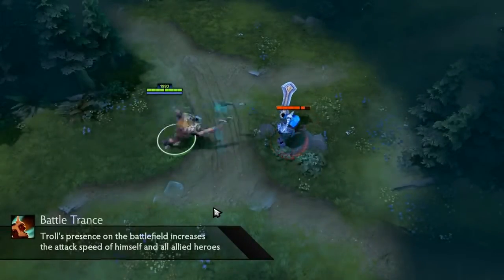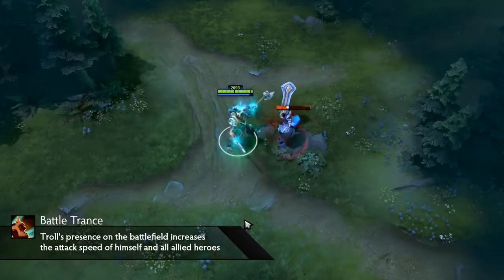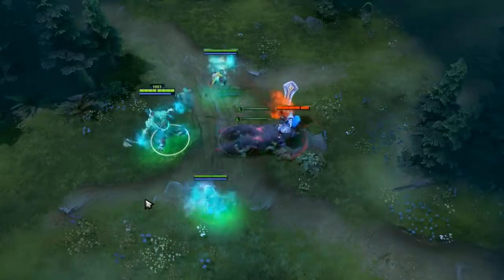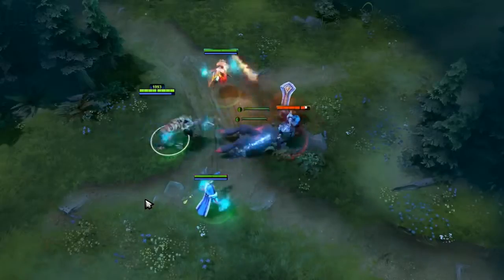And finally we get to Troll Warlord's ultimate named Battle Trance. It's an active instant ability with global range. When activated, you will buff every ally hero on the entire map with plus 180% attack speed for 10 seconds. Keep in mind that this only affects ally heroes and will not work on illusions.